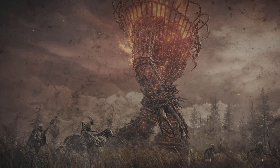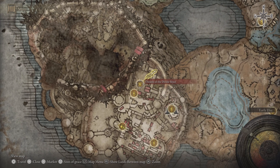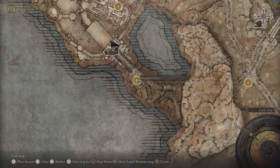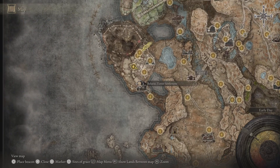You have to get a key, and you have to defeat the Divine Dancing Lion beast, who is over here at the Theater of the Divine Beast. You've got to defeat him, but you also need to get a storeroom key. It's pretty easy — I just explained it on the map. You come straight through like this and start from here.